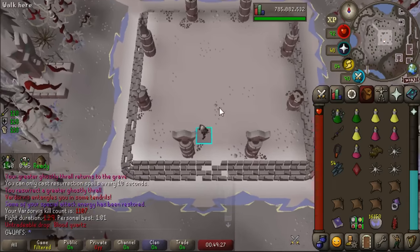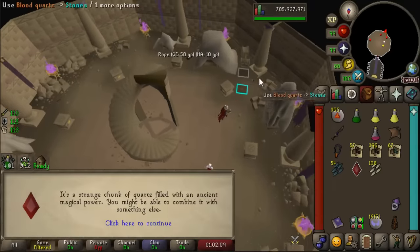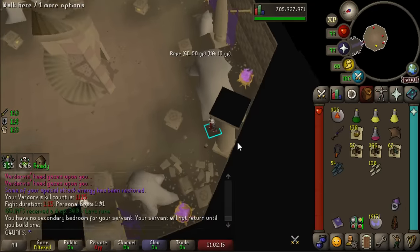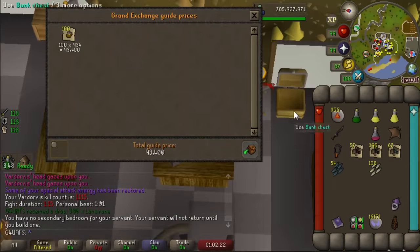More Blood Runes — a Blood Quartz, actually. We'll turn it in after this trip and get Blood Runes. Blood Quartz in the chest — wow, it's actually 100 Tuna Potatoes. I got a comment last time saying it was actually worth a decent amount, and it is — 93k, that's actually not that bad.